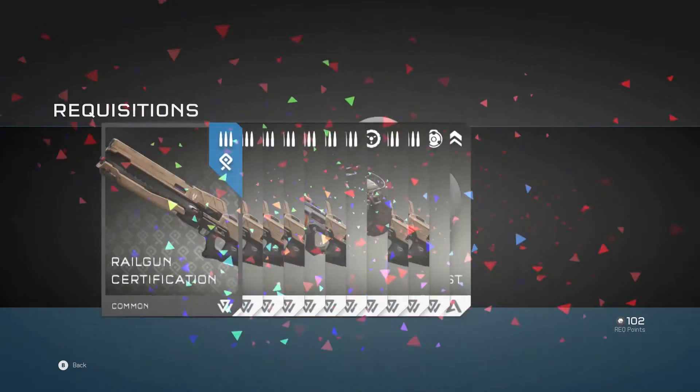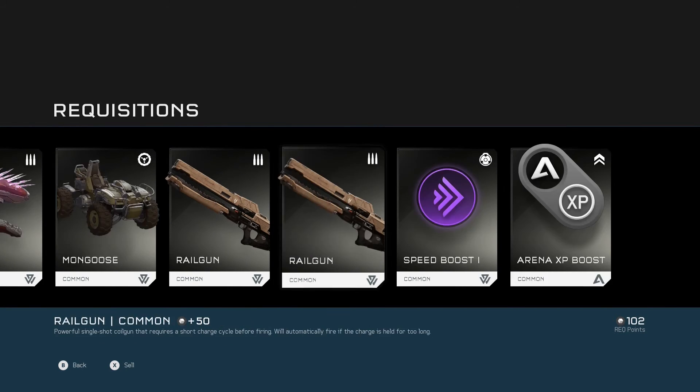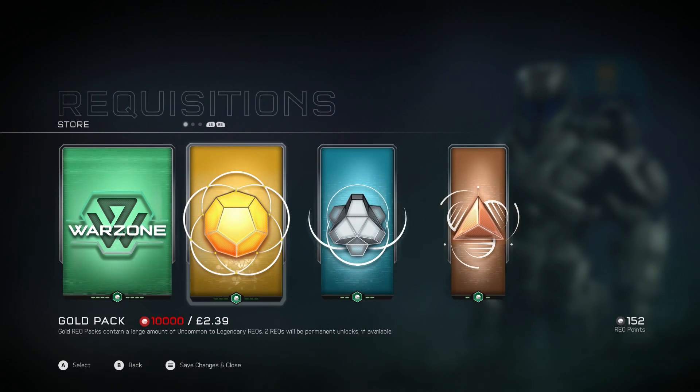Let's get a Bronze Pack just to make it more entertaining. We've got a Railgun Certification and then multiple Railguns. I can't say I've used a Railgun. All of these are common. I'm going to sell the Mongoose — another Mongoose. I mean, come on. It's a Mongoose.